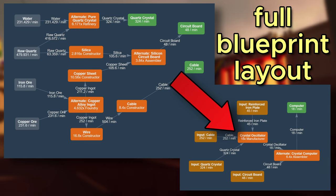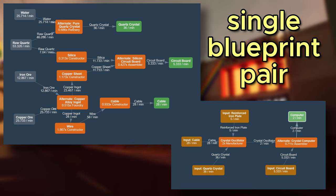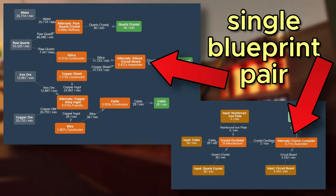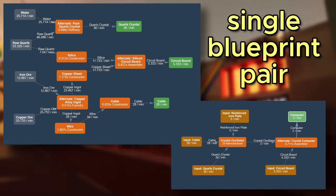We cannot produce more than 18 computers per minute on a single manifold. If you want more, you need to run a second belt of raw quartz. Now you can see the full production chain, but to make the blueprint we need to simplify this back to the production schematic of a single blueprint. We can see that we need to fit a total of 1 refinery, 1 foundry, 6 constructors, and 2 assemblers into the bottom blueprint. It's pretty simple — putting this machinery in the top blueprint would just add extra connections, so let's avoid that.